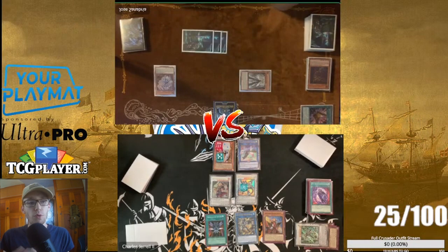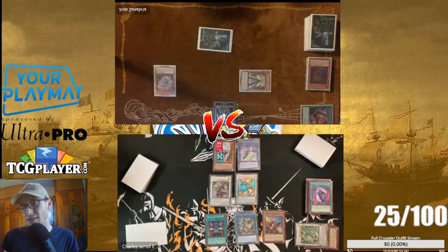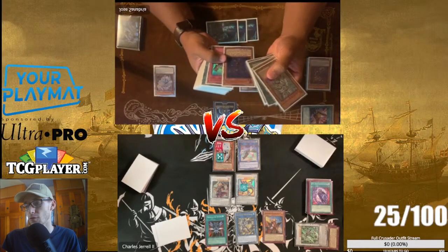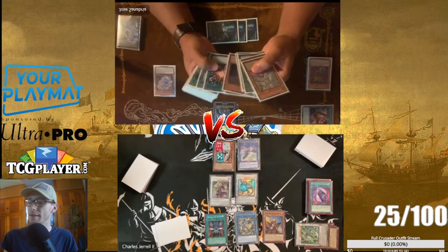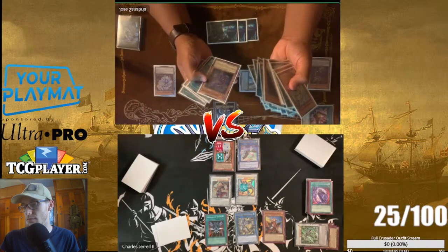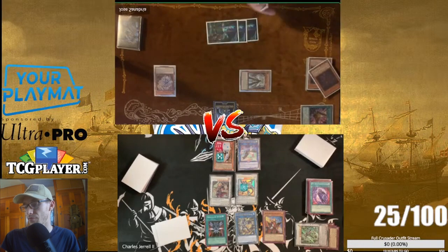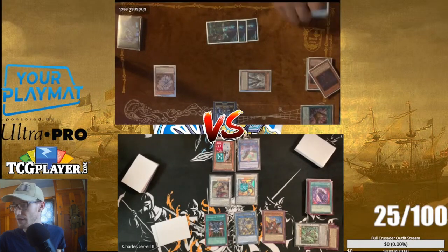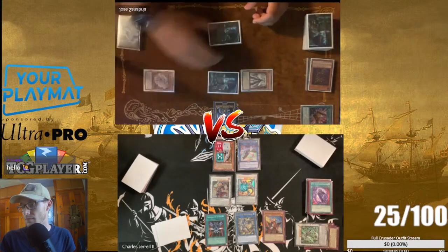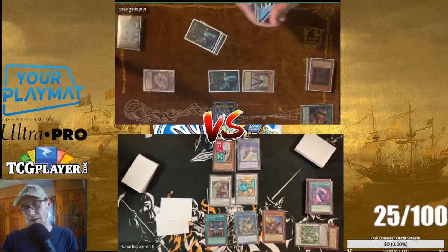He goes Squamata, Squamata sends Falco. I have to check if Falco targets — it does, but only for the flip effect, not the other effects. He goes ahead and sends Falco, Falco's effect activates. Then he tries to fire off Pot of Prosperity, banishing for cost — he shuffled up so he can use Prosperity.